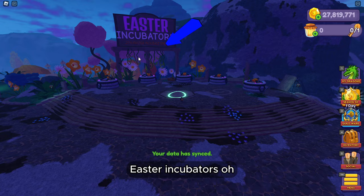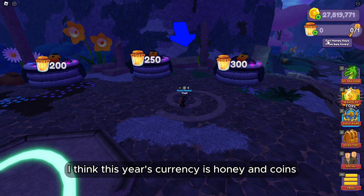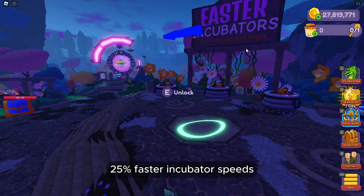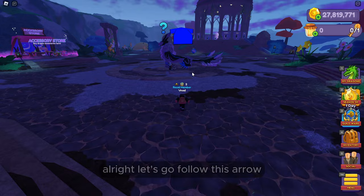Easter incubators — these come in tiers, so you pay honey and keys. The currency here is honey and keys. These hatch faster — 25% faster incubator speeds. Let's follow this arrow.